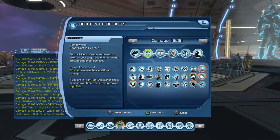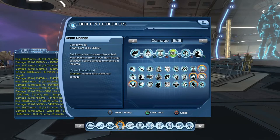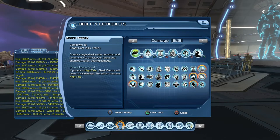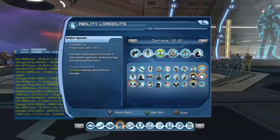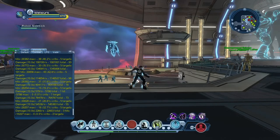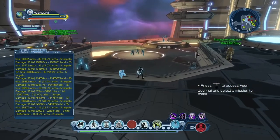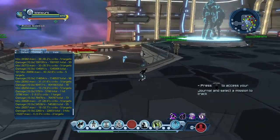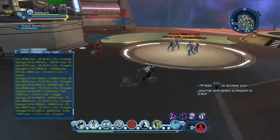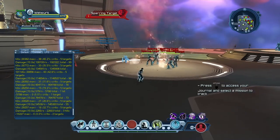As far as the rotation itself, you'll start with Aqualance, go to Shark Frenzy, Water Spouts, Depth Charge. Then you're going to do a second rotation with just Shark Frenzy, Water Spouts, Depth Charge — and then Aqualance should be ready by the end of the second rotation so that you can have it as your startup again on the third rotation.